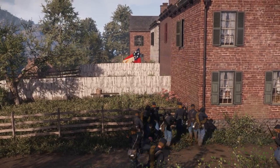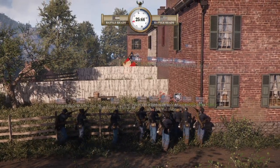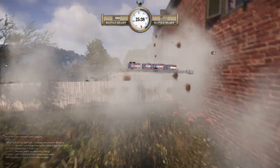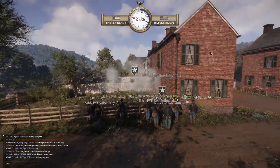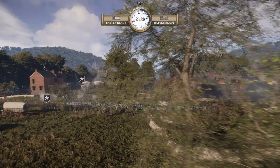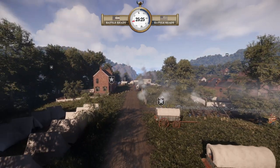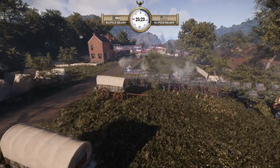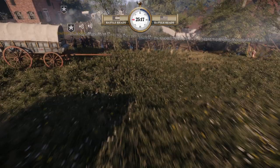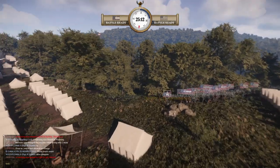Looks like they're trying to shoot through the fence right now — let's see if they can do it. Take aim... fire! They shot a little bit too low — hit the first fence, not the second one. That's unfortunate. So now we're at 25:30, both teams are at battle-ready. Who do you think this favors right now — CSA or Union?